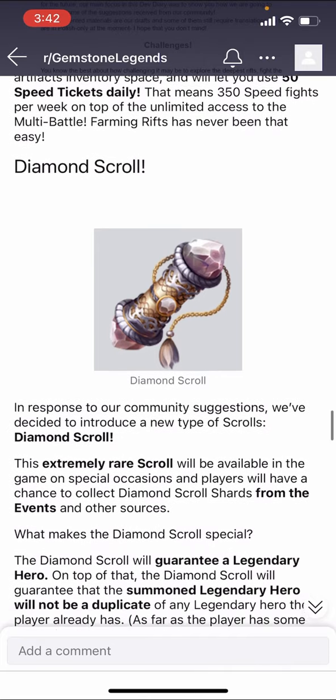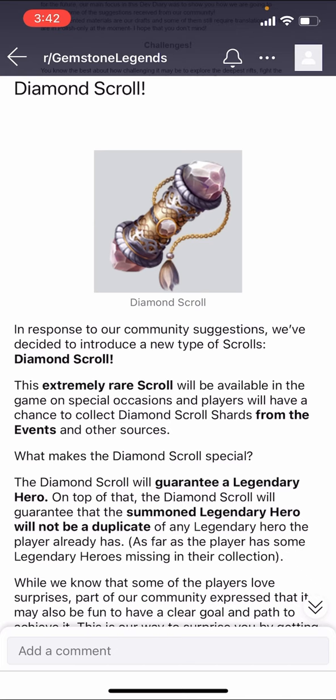What makes it special: the diamond scroll will guarantee a legendary hero, and on top of that, the scroll guarantees that the summoned legendary hero will not be a duplicate of any hero the player already has. So you're guaranteed to get a legendary and something new to you — that's awesome. They could have done a 50/50 legendary-epic chance; they did 100%, and on top of that it won't be a duplicate. I see that as very generous. We'll see how quickly you accumulate shards, but the value here is really good.